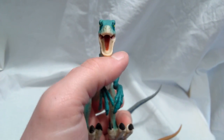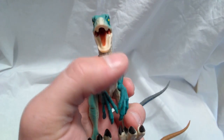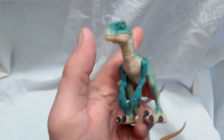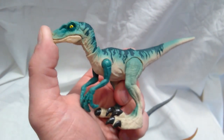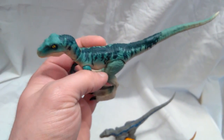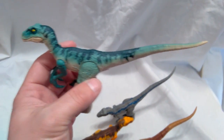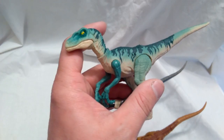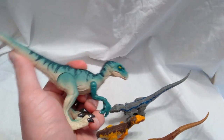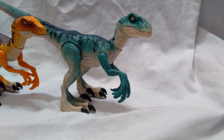And then there's this guy — all the articulated jaws work perfectly on these. I'm not sure if this one is supposed to be Delta or Charlie; I always get those confused and never really paid much attention to which raptor was which in that movie. It looks pretty good — a very striking paint scheme with different color variations all over the place, making it look quite beautiful. All the articulation is the same, same jumping gimmick and everything, but also a very nice raptor.